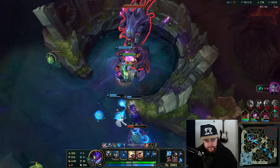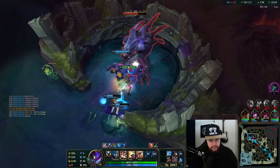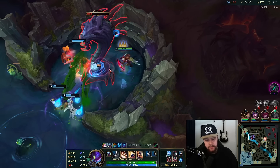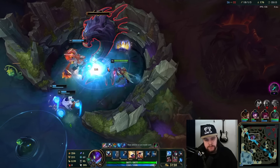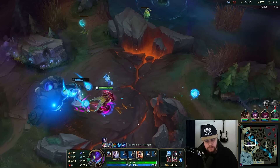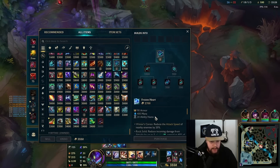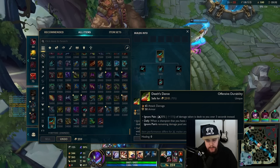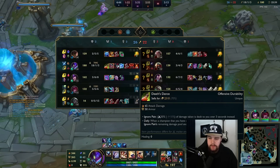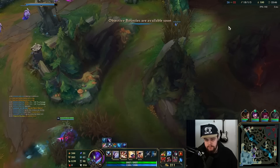I'm getting some resets here — I actually prefer the resets over getting Q cooldown because you're kind of chilling anyway. Having extra reset and extra range to hold through fights is huge. I have no smite but that shouldn't be a problem since most of our team is dead — the only one that could do something would be Lux, and she's not here. I'll just have to build armor. I can go pretty offensive with my armor item — get some extra damage out of a Deaths Dance.